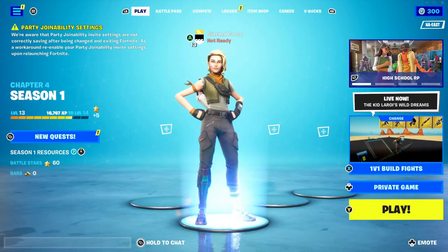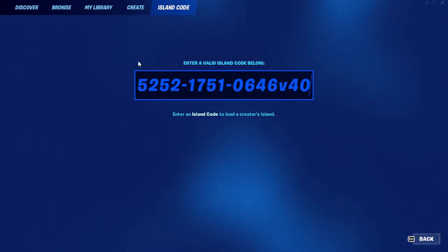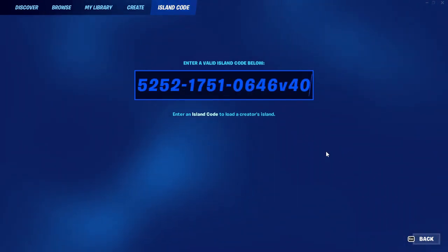I have an insane XP glitch for you, let's get right into it. To start this glitch, go over to your island codes. Once you get here, type in this code right here — you can type it in or go down to the description, I did put it there.